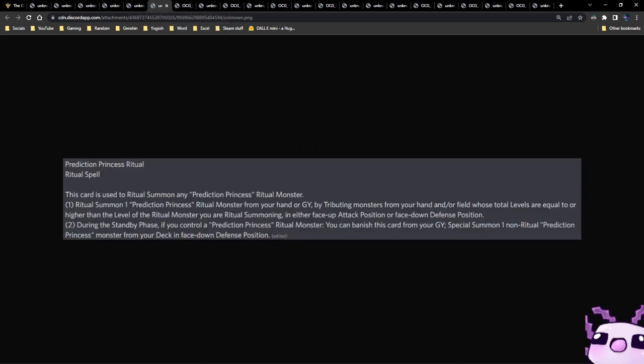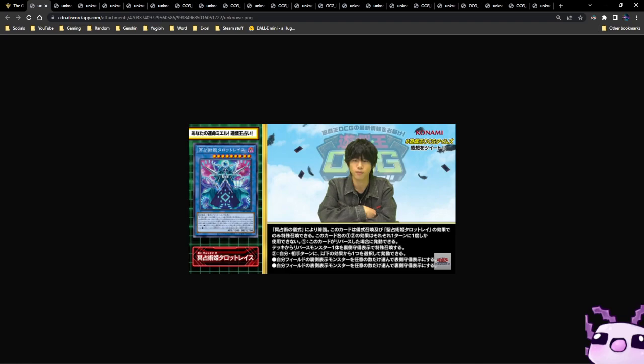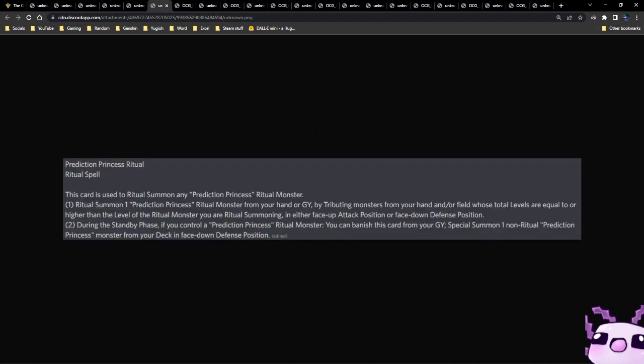Finally we have the new Prediction Princess ritual spell. This card is used to ritual summon any Prediction Princess ritual monster from your hand or graveyard by tributing monsters from your hand and/or field whose total level equals or exceeds the ritual monster's level, either in attack position or face-down. During the standby phase, if you control a Prediction Princess ritual monster, you can banish this card from your graveyard to special summon one non-ritual Prediction Princess monster from your deck in face-down defense position. This support is actually very good — I'm not ready to see more Guard Dog turbo.